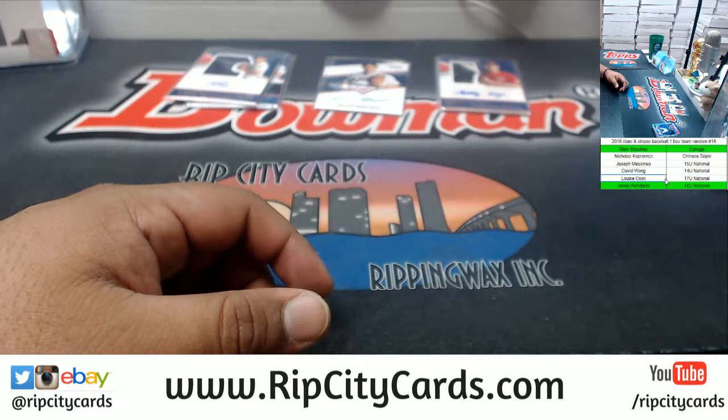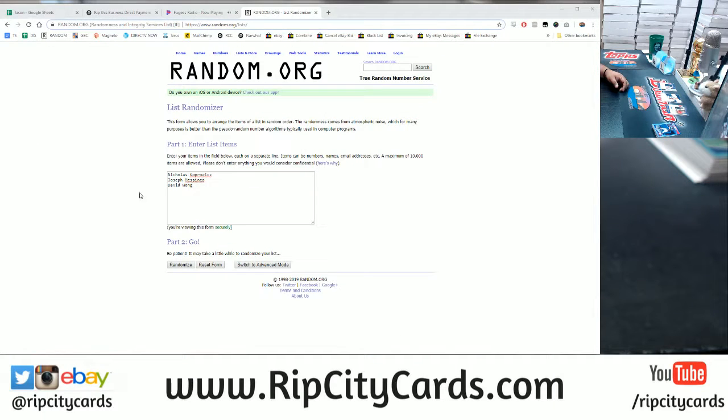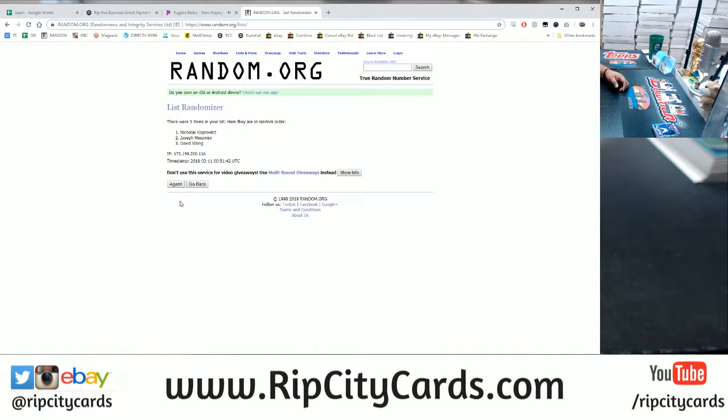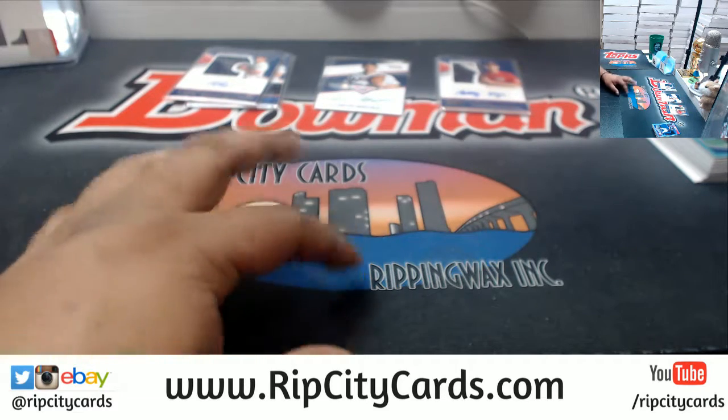The 17 Under spot got a hit — there you go, Miss Wheezy. Unfortunately, three folks did not get hits: Nicholas, Joseph, and David. Let's see which one of them is going to move on and get a spot in the next break. We rolled five, so let's go with that — going five times, top name wins a spot in the next break. Good luck. And the winner: boom, five times — Nicholas! Congratulations. Couldn't get you a hit in this break, but you just won a spot in the next Stars and Stripes Baseball Team random break.